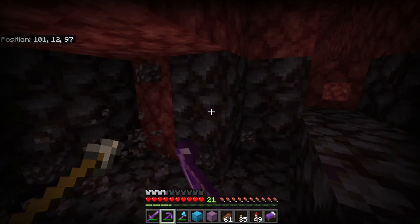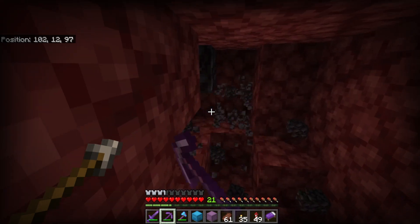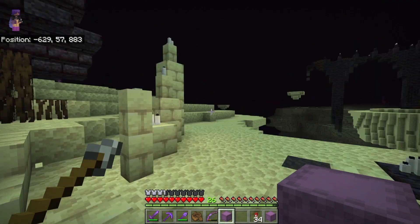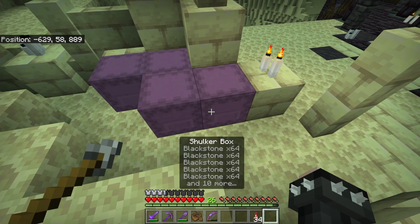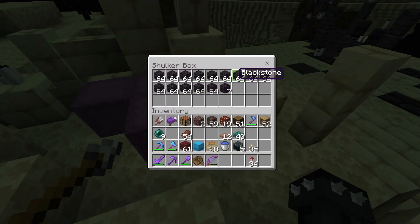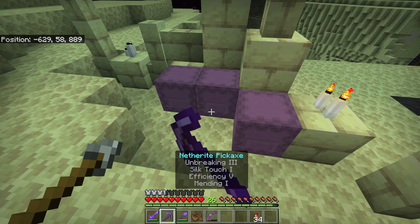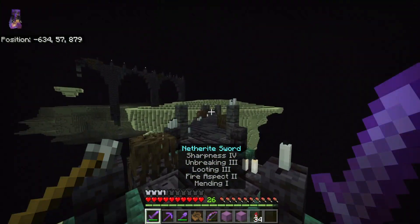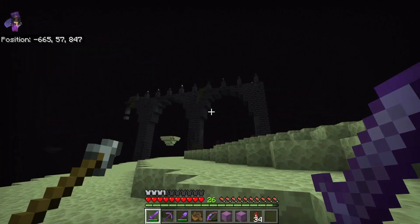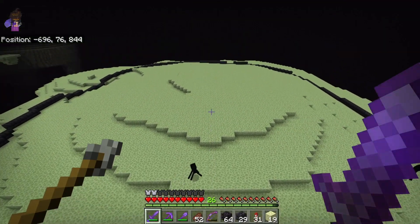We're back in the nether — maybe you can guess where we're going after I mine this blackstone. Yep, we are here in the End again, at the End ruins. I went mining for some blackstone, and one of my friends on the world, Sam Wise, helped me with a little bit of grinding. I mined another whole shulker box, so that should be enough to keep us going for a little bit longer. I don't necessarily have plans entirely of what I want to work on, but let me do some brainstorming so we can start building something out here.